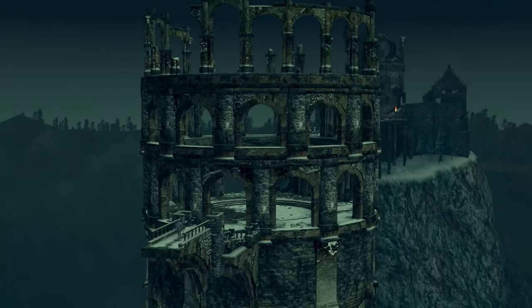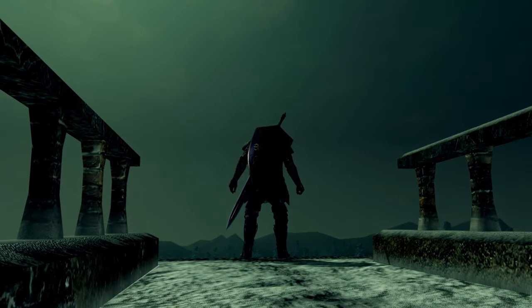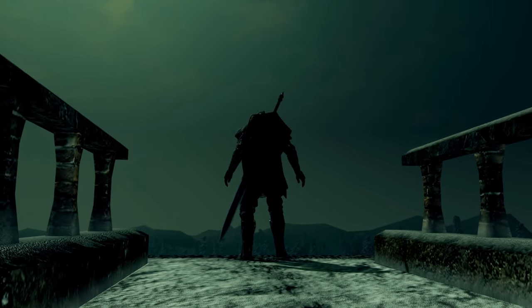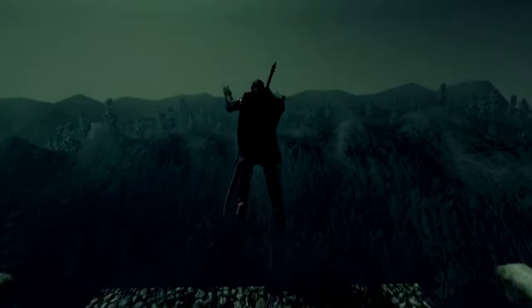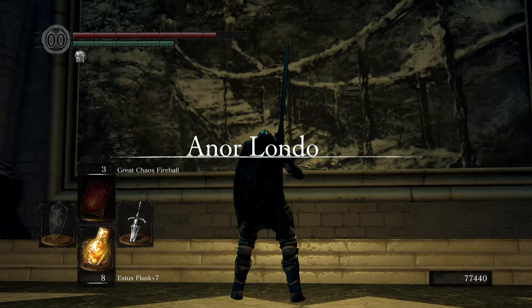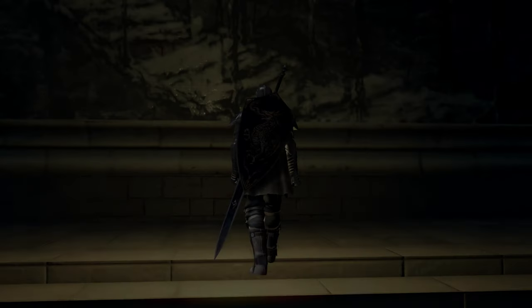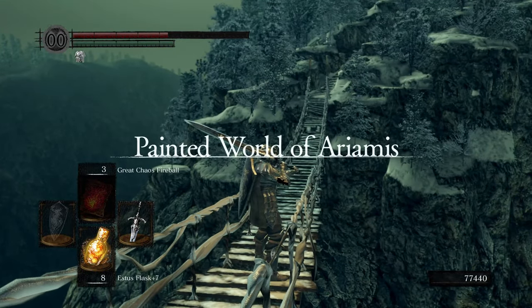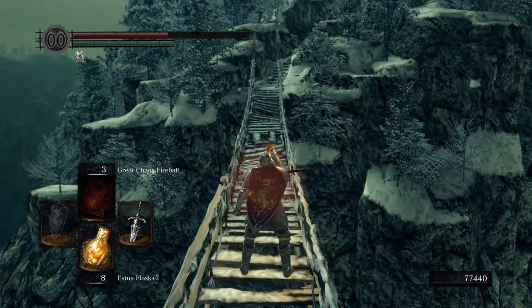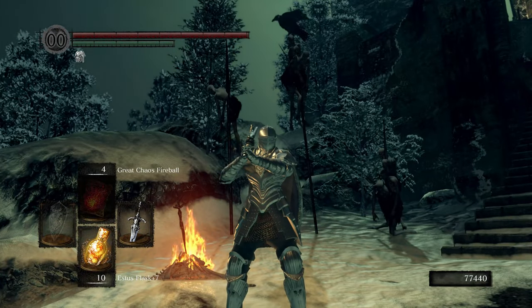Let's get out of here. Off we go with the Homeward Bone. Actually, wait — I just realized if I Homeward Bone out here with the Lifehunt Scythe still on me, it's going to put me into one of those broken bonfires and I don't feel like dealing with that. We've got a working bonfire straight ahead which we'll use to warp out.